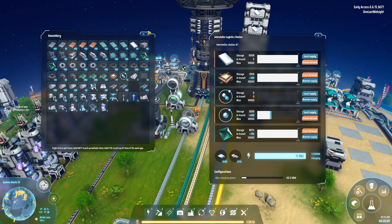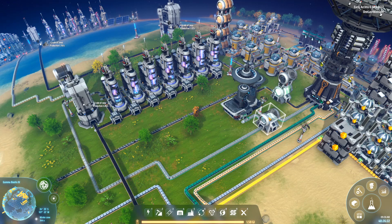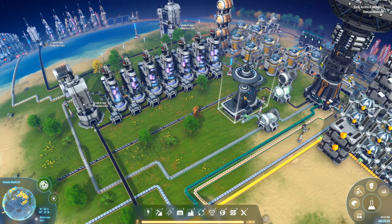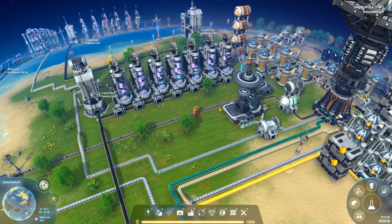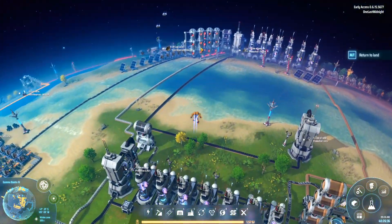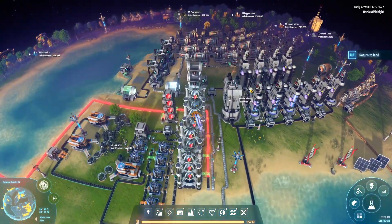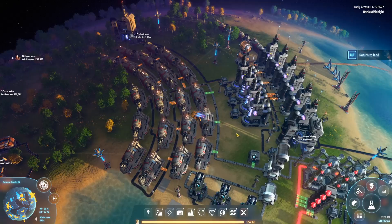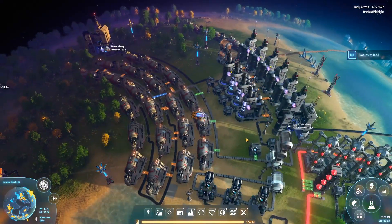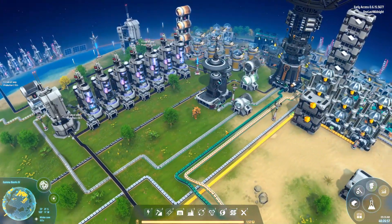Hydrogen is a great fuel and it's used for a couple of different things. One, it's a byproduct of the whole oil production line. It's also used in making the red matrix cubes. But on top of that, I use it as a fuel source to power a bunch of generators, and they're super efficient. Since you're getting a large quantity of hydrogen, might as well use it.